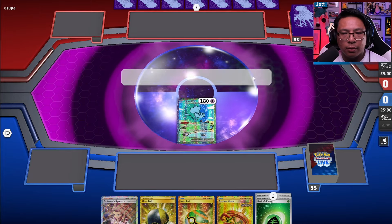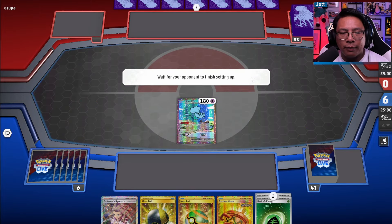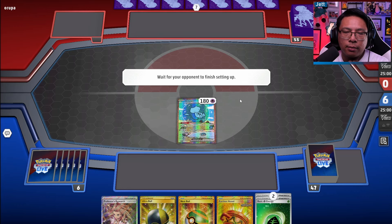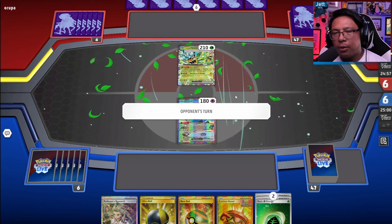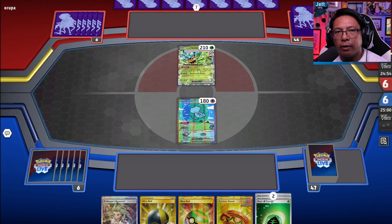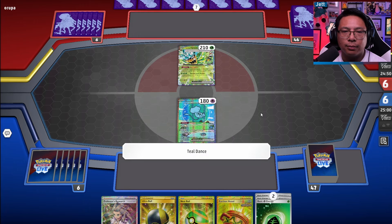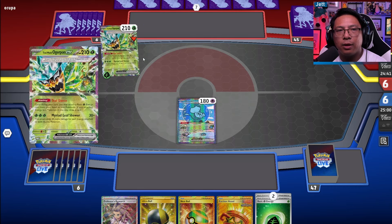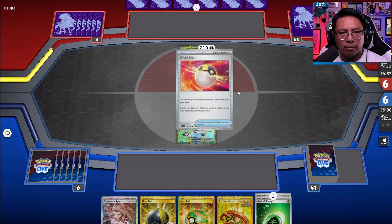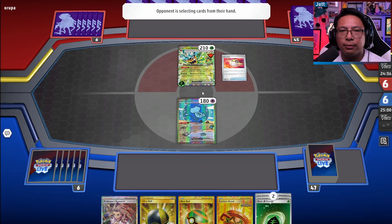We get a Mew in the active. It might be worth getting the Cleffa down just to draw more cards, or we Ogerpon and set up a Regidrago, get some Fire Energy on, and then Research. Another Ogerpon deck — what are we up against? If they're going first, it might be the Regidrago mirror match. We should find out here real quick. Yes, we are in the Regidrago mirror match. And that is kind of horrifying.